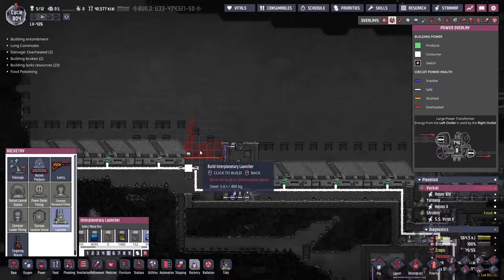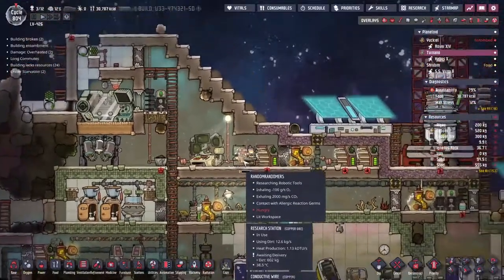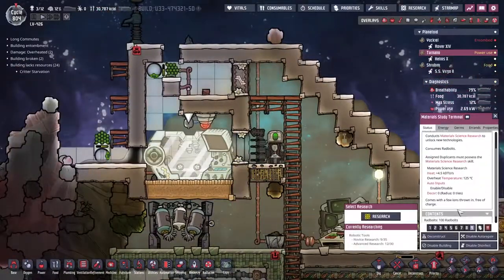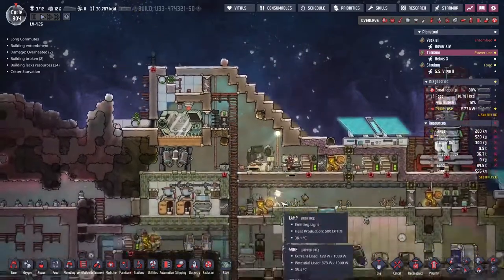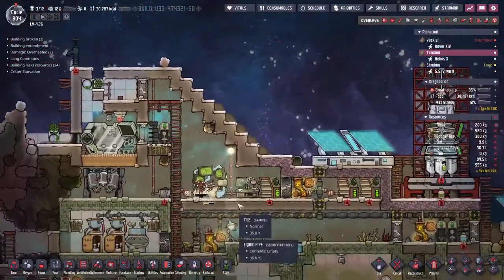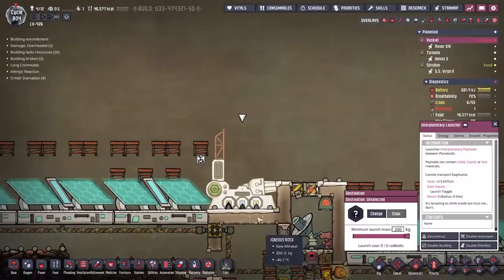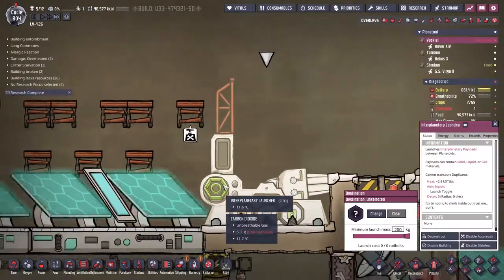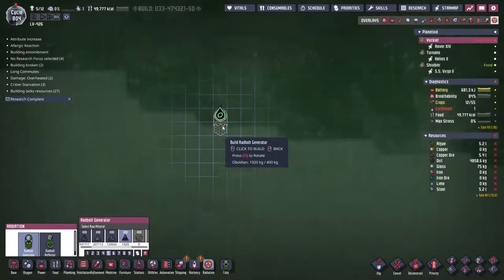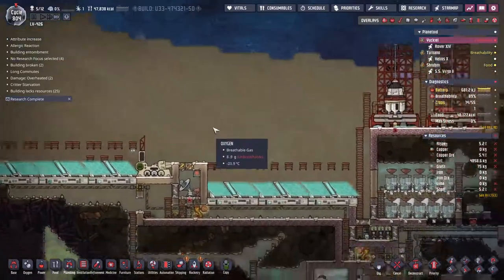Coming to Yakil, our original asteroid. I want to come to the top — look at all this power splineage we can use. I think we're going to build the rocket tree here. Randomers is absolutely going to town on the research. We've got about a hundred rad bolts saved up — it's a shame you can't fire these directly upwards to another planet. The interplanetary launcher has been popped down. We need to figure out a way of getting some rad bolts in there — we need to get a rad bolt generator.